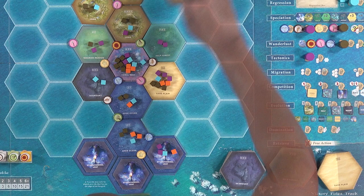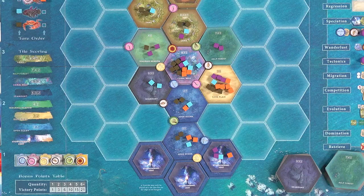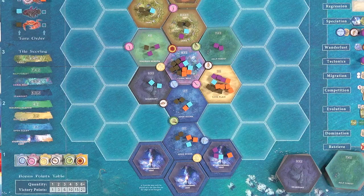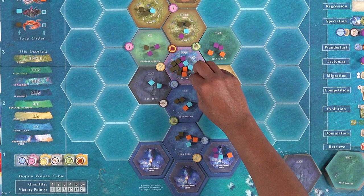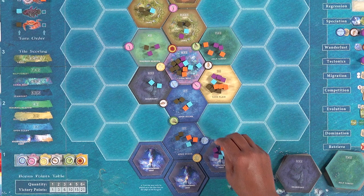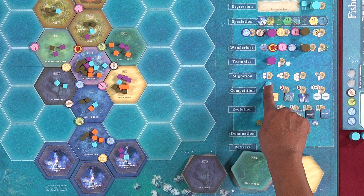The migration action is how you'll move your species around on the board. Select a number of your species anywhere on earth up to the amount shown on the action space where you placed your pawn, then move each chosen species onto an adjacent tile. Species that begin the action on the same tile may move together or be split up. Placing your pawn on the larger space lets you move up to five species, whereas the other space allows only up to two. The special action space allows you to move any number of your species onto adjacent tiles.